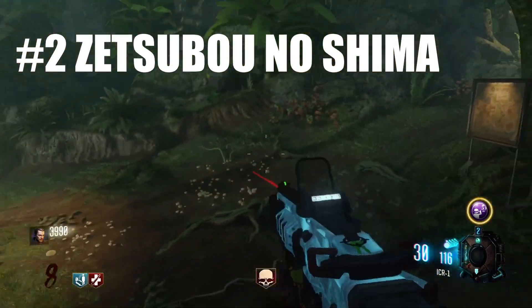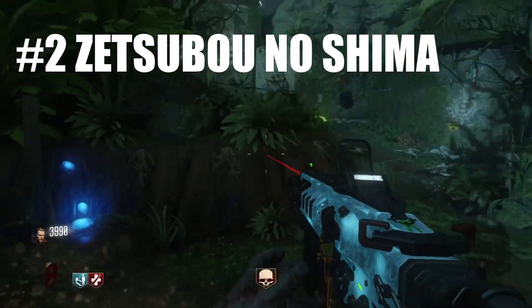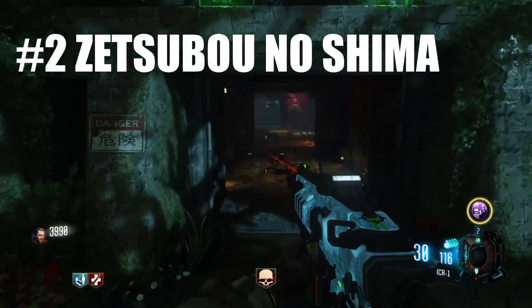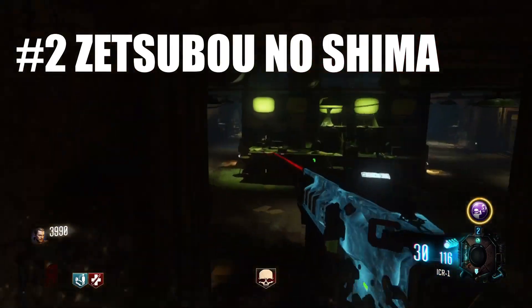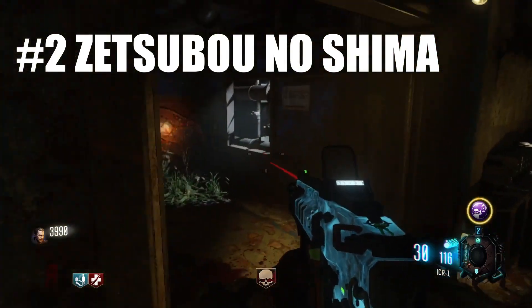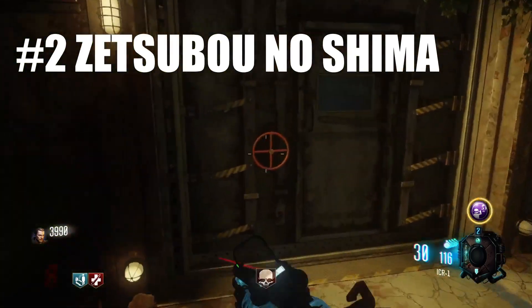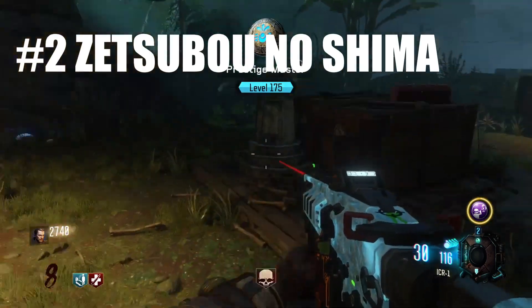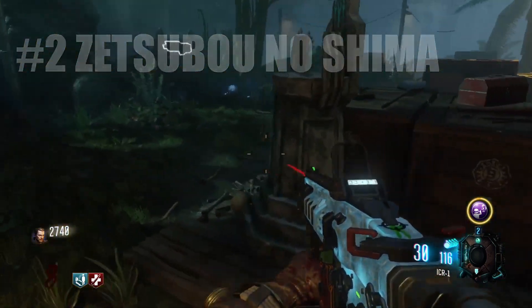It's not perfect — I'm not the biggest fan of the main easter egg. The thrashers, while kind of challenging, don't really reward you enough for killing them. And the spore bags are kind of annoying. But still, I think it's a great map. And if you hate Zetsubo and haven't played it in a while, I encourage you to give it another try, especially if you like maps like Origins, Der Eisendrache, or Mob of the Dead, which also have a lot of stuff to do on them.